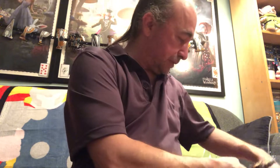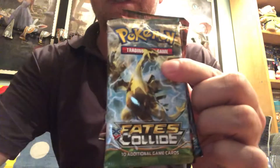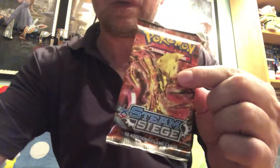I actually got three promo cards in this — one's very cool. Here's what we got: in this box we got a Sun and Moon, an Evolutions, a Fates Collide, a Steam Siege, another Sun and Moon, and another Steam Siege.